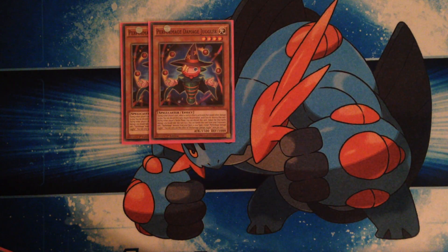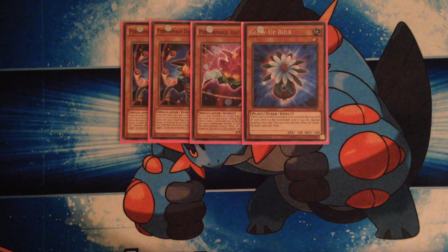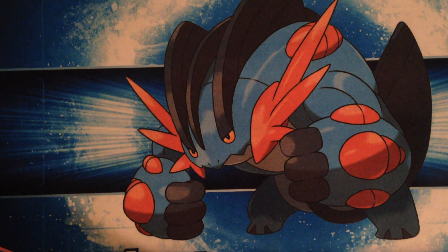We also play a small engine: 2 Performapal Damage Jugglers, 1 Performapal Attack Trickster, and 1 Globe Bulb. This is primarily just for those two to make Ignister Prominence — the Synchro. Globe Bulb plus a level 6 also enables some of your level 7 Synchros, so that's pretty good.